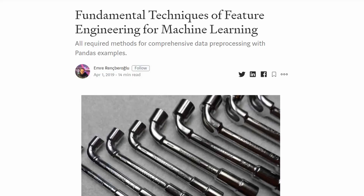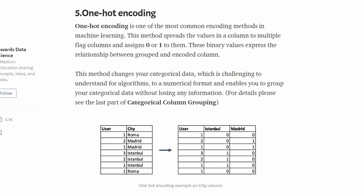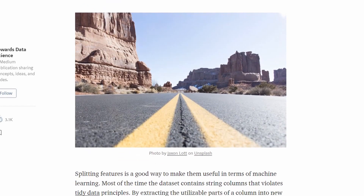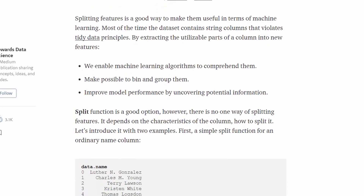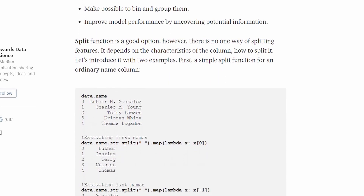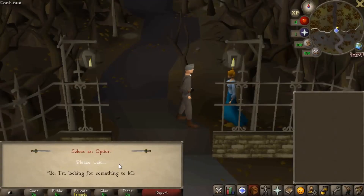Feature engineering is the process of making new features out of old ones to format the data in a way that machine learning algorithms can understand. It can take many forms, such as putting continuous data into bins or changing words into numbers. Feature engineering also refers to the creation of new data based on existing data that helps the algorithm run more smoothly. A great way to understand the importance of feature engineering is to look no further than the quest before us.